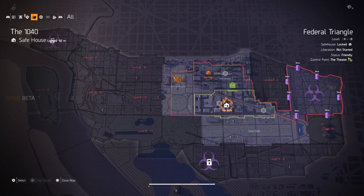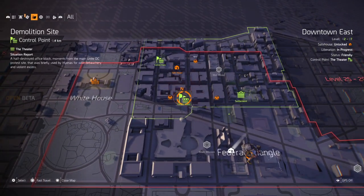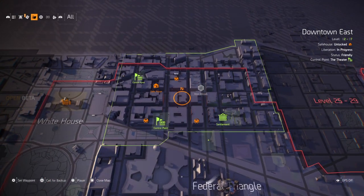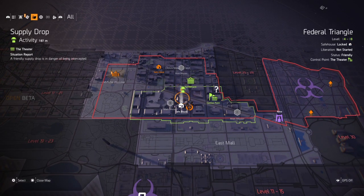You have safe houses that you can visit. You also have control points, which to start off with are controlled by the enemy. Then you take them over, and they become places where you can go and collect loot and get more powerful weapons. Basically you'll clear a particular area — say this square — and in the process of clearing that area, your character will level up. You'll become more powerful, find better guns, better armour, and that will mean you can then progress to another area.